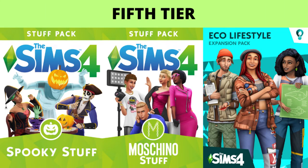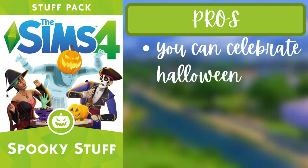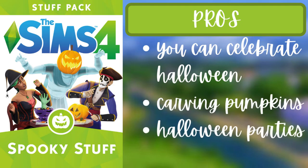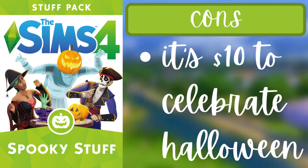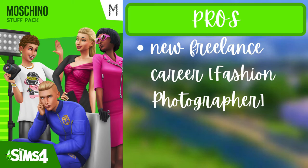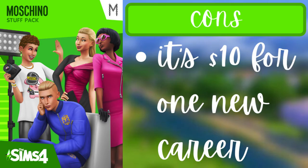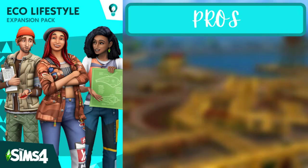For the fifth tier, there are three packs: Spooky Stuff, Moschino Stuff, and Eco Lifestyle. For Spooky Stuff, the pros are celebrating Halloween, carving pumpkins, and hosting Halloween parties. The one con is that it costs ten dollars just to celebrate Halloween. For Moschino Stuff, the pros are a new freelance fashion photography career and expanded photography features. The con is it's about ten bucks for one new career, and if you don't like photography it won't be for you.